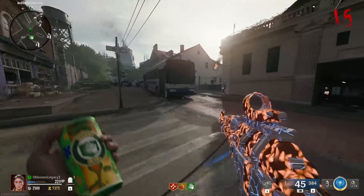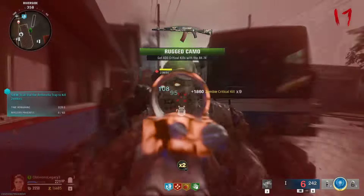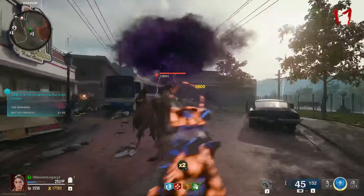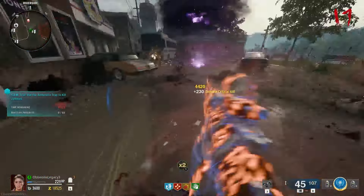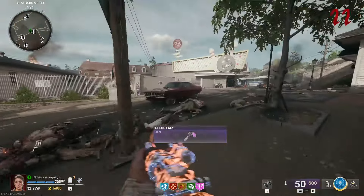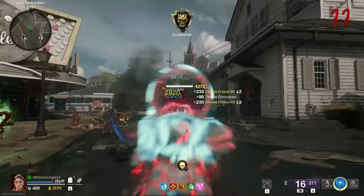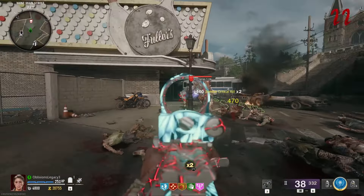I'm going to grab Speed Cola and then Quick Revive after I kill this abomination. There's another camo down — awesome. The camos should just be rolling in from the start; it only slows down once it gets to the thousands. Oh, I just got a self-revive and elemental pop too — things are looking up. Oh, 600 crits! If I continue doing really well this game I could get to at least 1,000 crits.